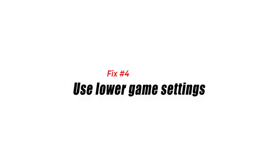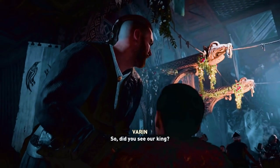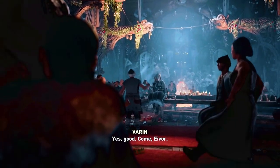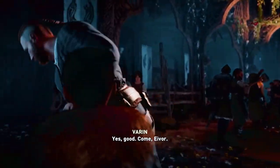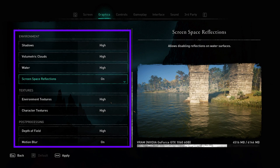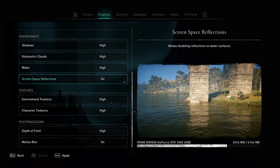Fix 5: Use lower game settings. If your PC is a few years old or has less than ideal specifications, consider changing the settings to lower values to see if that will help. For some, lowering the FPS in-game fixes crashing and performance issues. For troubleshooting purposes, try this suggestion to see if it improves the situation.